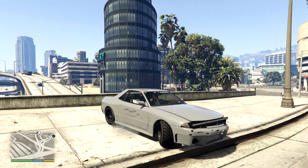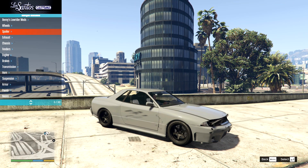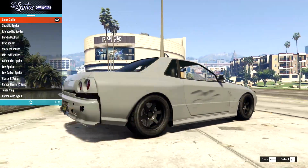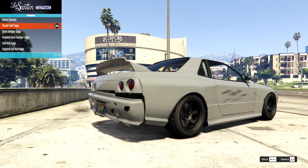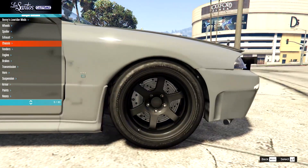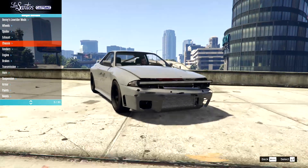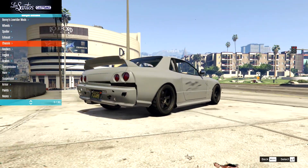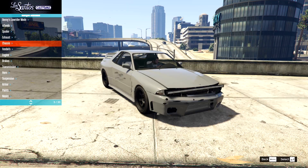Let's jump straight into this. I'll show you the parts — all the spoilers and chassis stuff are the same as you'd expect from the Elegy Custom in normal GTA 5. I'm going to do a quick build and speed through it. I might actually go for an off-road version — it looks like a bit of a nugget — so we'll sort of deviate from the whole drift missile thing. Let's speed build this.